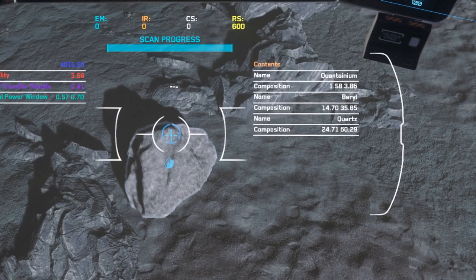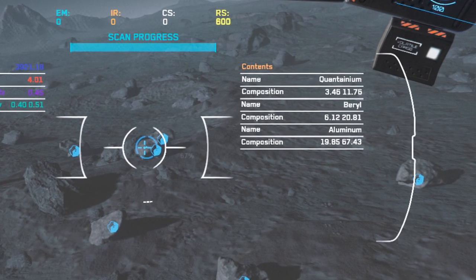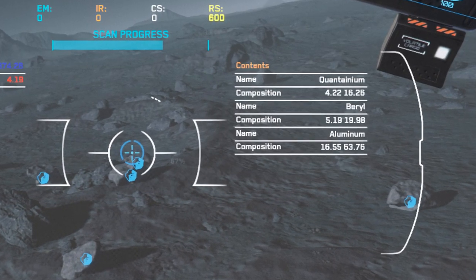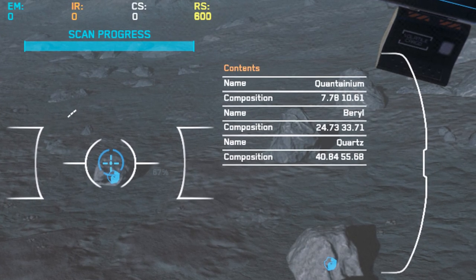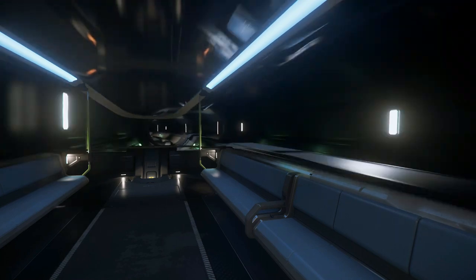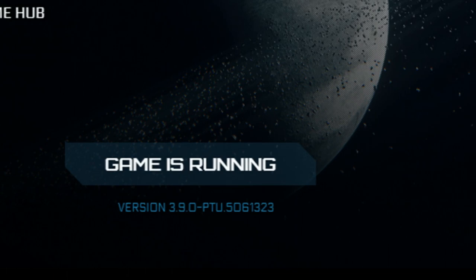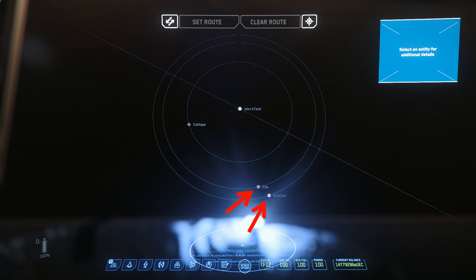I've heard the actual moon or planet locations where you're going to find Quantanium might be restricted. This could be just a rumor, or it could be something coming later in the game, and right now it's going to be scattered around a lot more moons and planets. But for this last PTU patch, I found it for sure on Euterpe and Clio, two of the new moons orbiting Microtech. I believe you'll be able to find this on Calliope as well.